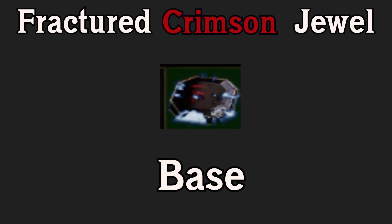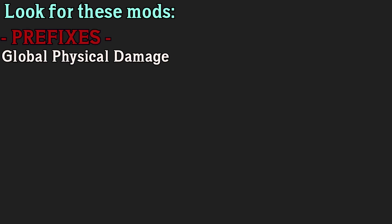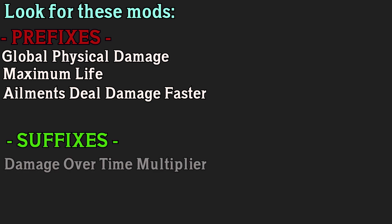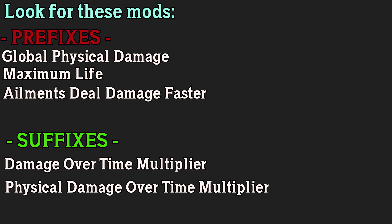We're going to use a fractured crimson jewel as the base and we're going to look for the following mods. For prefixes, we're looking for global physical damage, maximum life, and ailment steal damage faster. For suffixes, we're looking for damage over time multiplier and physical damage over time multiplier.